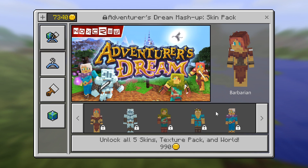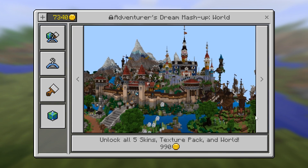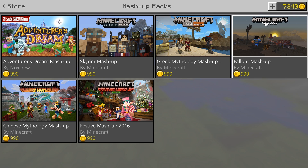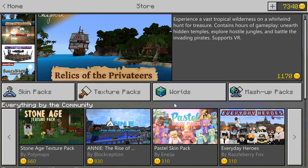Some mashup packs will have the world, a texture pack, and a resource pack, which is kind of nice. So they'll have all three together. You can see this one has what you would get for the skin pack, what you would get for the resource pack, and then the world right here. So some nice value added there, because you get all three together.